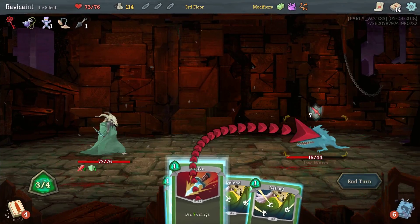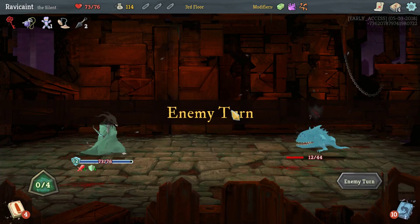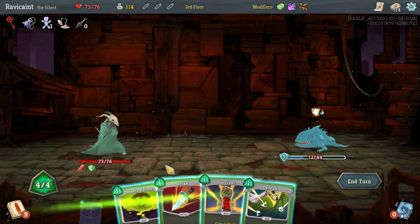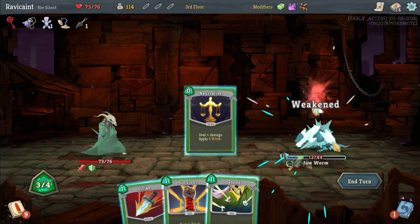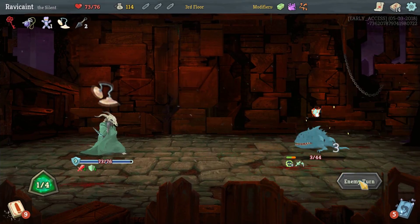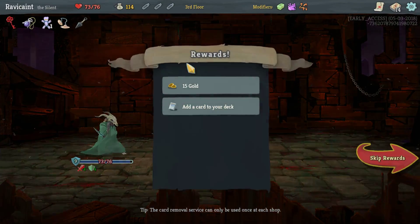Do a strike, do a strike, do a double defend, and they'll get a shield. Taking three damage so far, so it could be worse. Deadly poison — we're going to neutralize, strike, and survivor. He's dead. Taking three damage total — that was my issue.